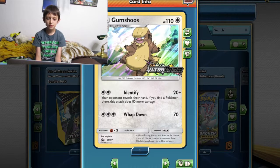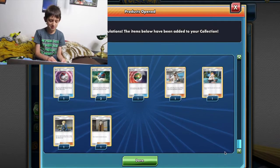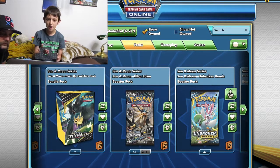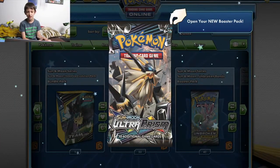There's only three packs so yeah, that's gonna be it soon. That was all for this opening. Bye. Alright, so this time we're opening up some — looks like 53 Ultra Prism packs.